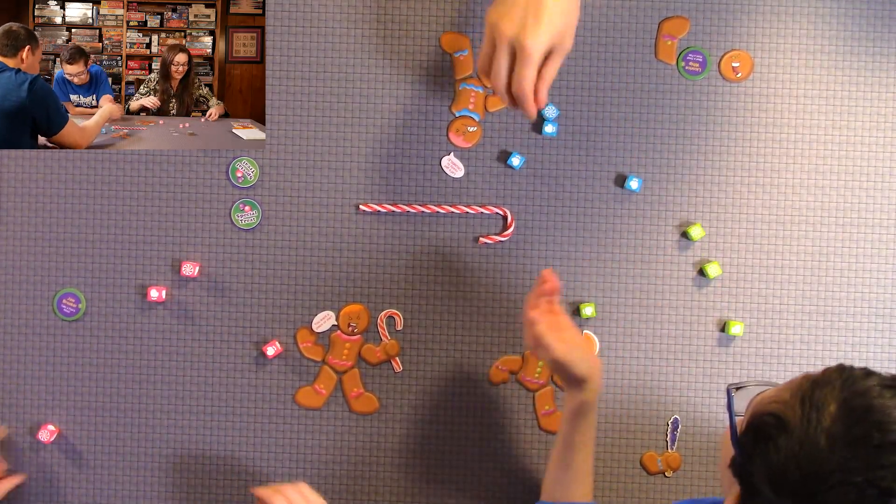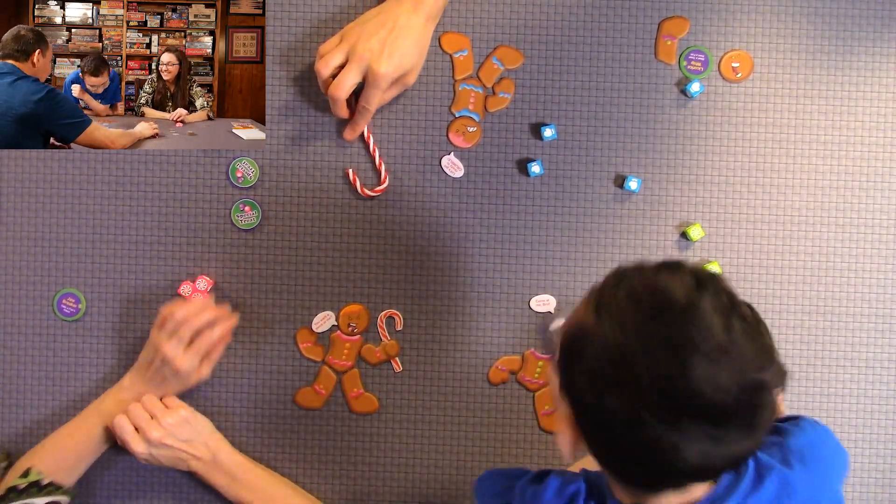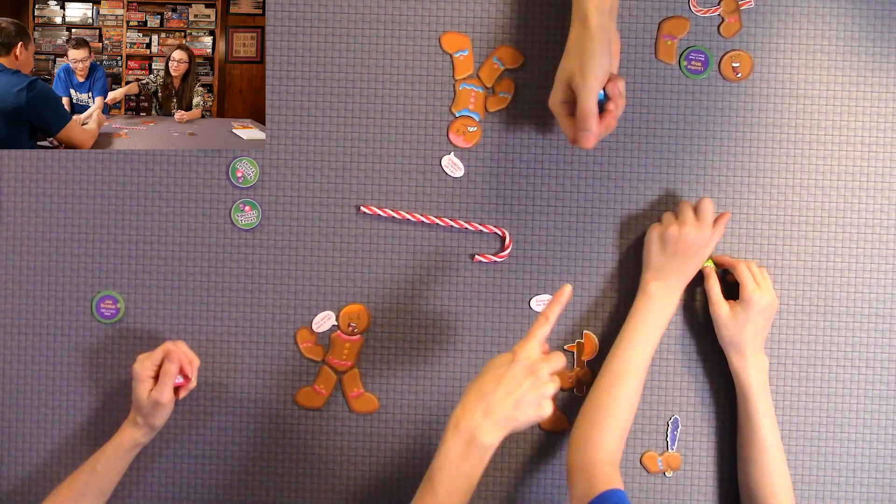Anthony got mittens and takes someone's arm. So far Anthony's got the most parts. The rolling continues — when you have different dice showing different values, it's hard to figure out which one to go for.